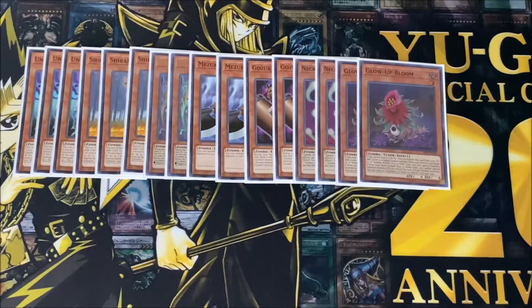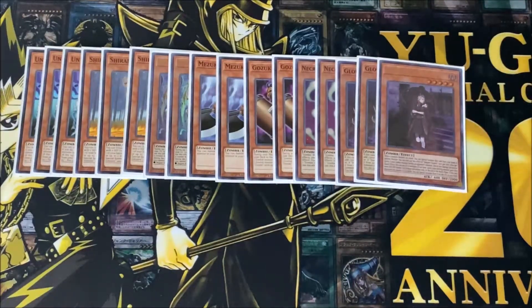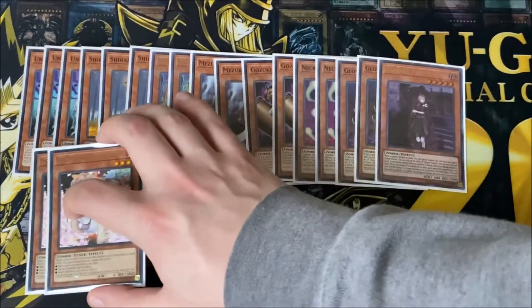I have one copy of Vampire Fraulein — she's pretty interesting and can actually be pretty good. Basically, when a zombie monster you control is attacking, you can pay Life Points in multiples of 100, and during damage calculation that monster gains that much attack.